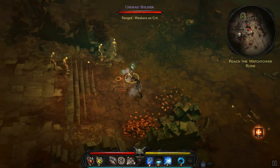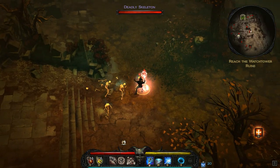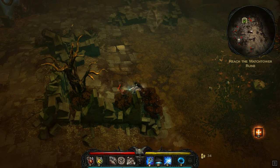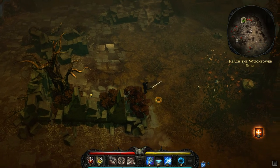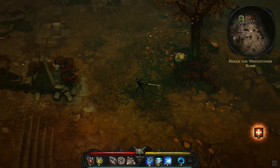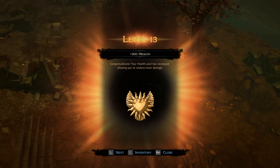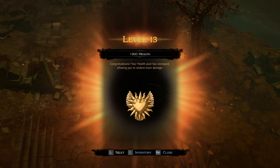You really start seeing synergy when you combine things here. We just got a level up. Every level you get health, but you also get other things — sometimes cards, sometimes more destiny points. Destiny points are your card point totals we talked about before.